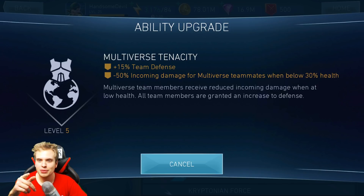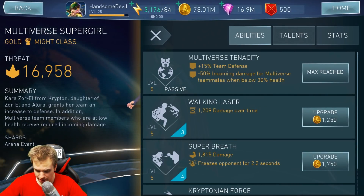Minus 50% incoming damage from Multiverse teammates when below 30% health. This is pretty big too — 30% health is quite a lot and it can help you survive a Special 1 or maybe a weak Special 2. So yeah, let's try her out.